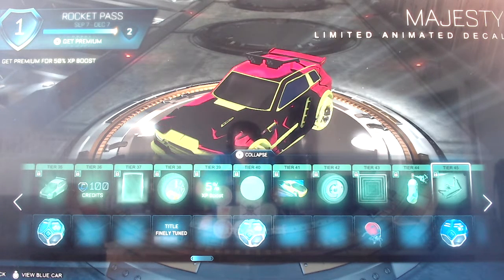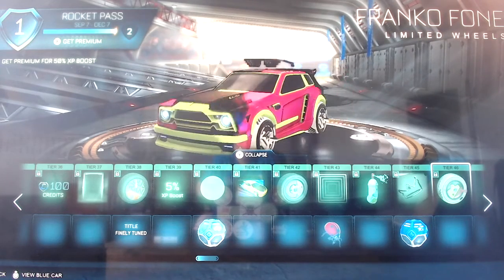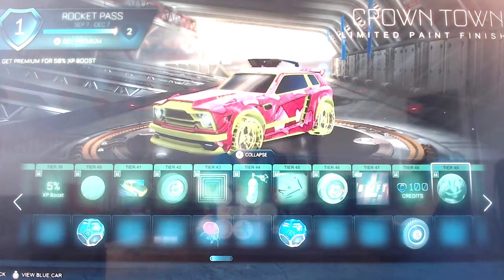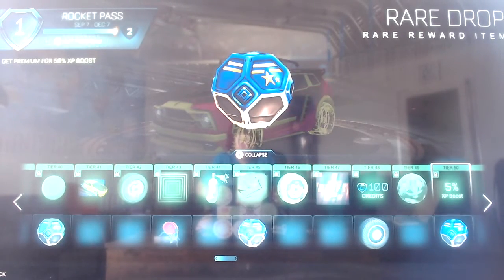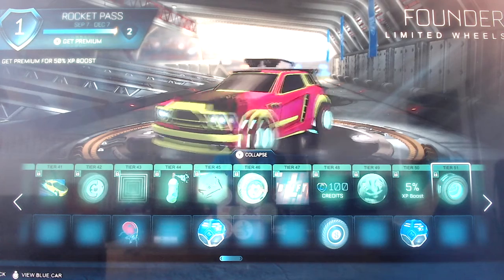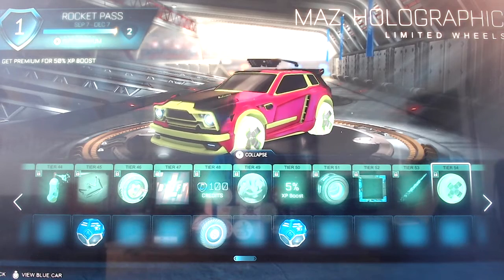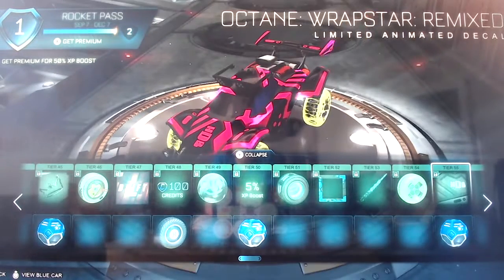Majesty animated decal, which I think is pretty cool, and then a rare drop for free. Francophone limited wheels, Want by Two Tees, 100 credits. For free you get Eight Ball wheels, Crown Town paint finish, a five percent XP boost, and then a rare drop. Founder wheels - some really nice wheels, probably one of my favorite things in this season's Rocket Pass. Then Sprayed avatar border and Sprattle limited trail, which looks pretty cool.